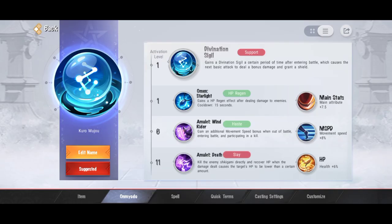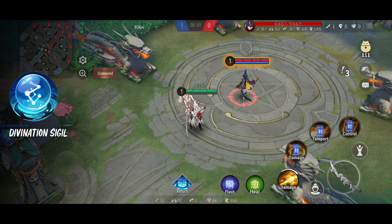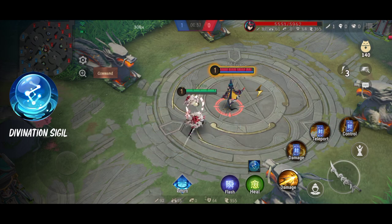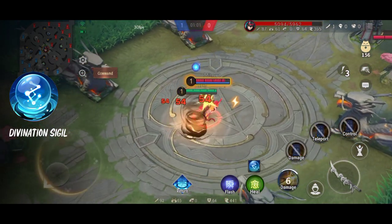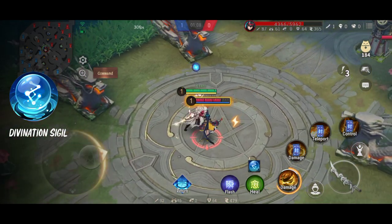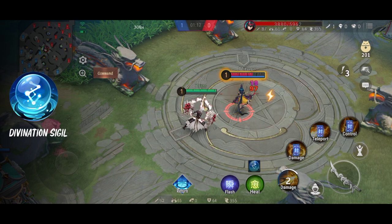Selanjutnya ada Divination Sigil, biasa dipakai sama top laner. Ini omyodo-nya para samurai atau tanker. Dia ngasih efek setelah memasuki battle, misalnya ada war kalian masuk, nah dia bakal ngasih attack bonus dan juga ngasih shield. Ada dua efek: yang pertama memperkuat basic attack, dan yang kedua ngasih shield atau damage reduction.